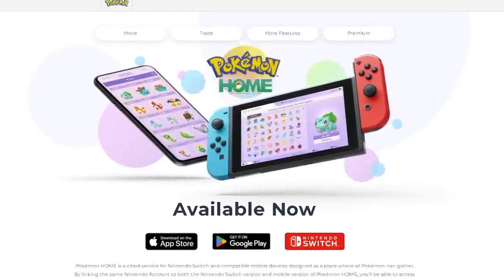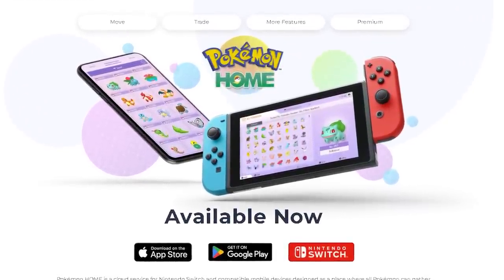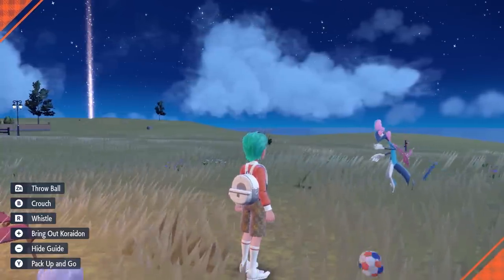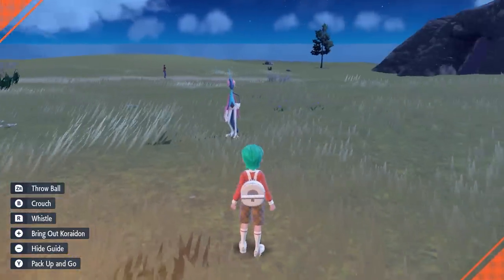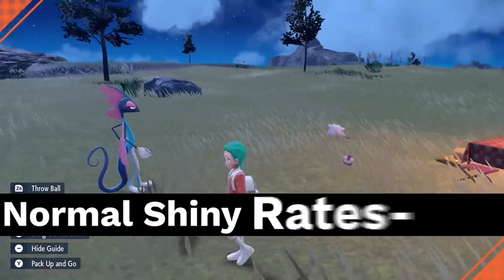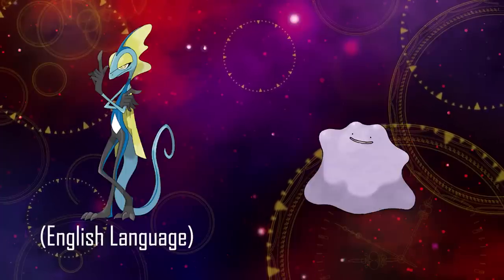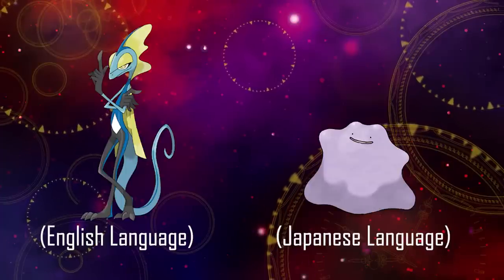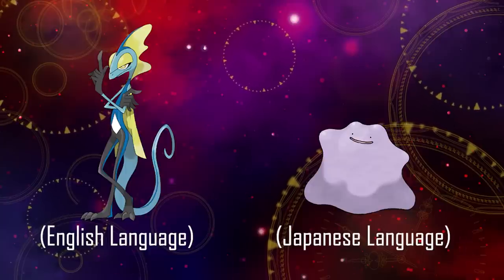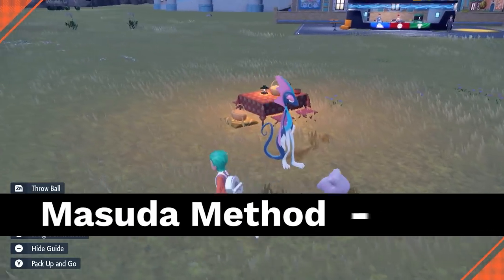Unfortunately as Pokemon Home connectivity isn't available in Pokemon Scarlet and Violet, the only way to get shiny Sobble or Inteleon as of recording this video is through breeding. Breeding for a shiny Pokemon typically has odds of 1 in 4096, but you can increase your chances with the Masuda method, which involves breeding two Pokemon from different language versions of the game. This increases the odds of hatching a shiny to approximately 1 in 682.